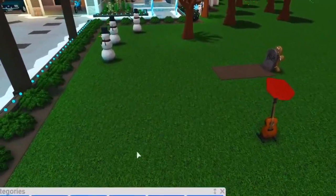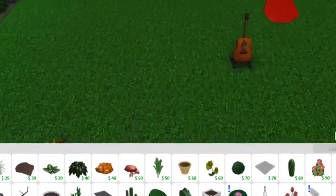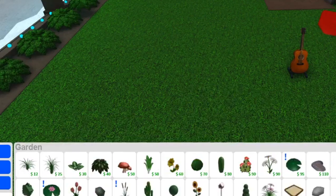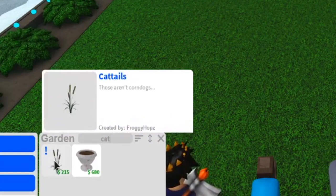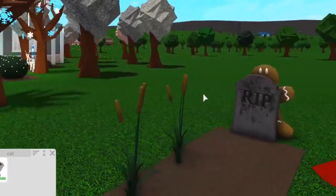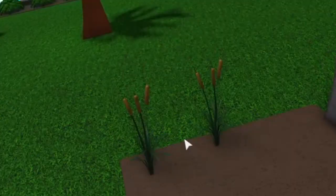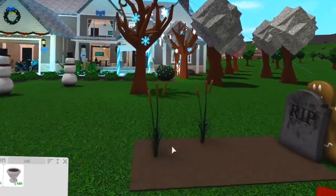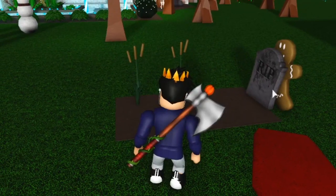My friend Froggy Hops told me about a really small thing — nothing game-changing. The new cattails that we got — Froggy told me to read the description, so I will. It says 'those aren't corndogs.' I think the first thing everyone notices when they look at cattails is 'oh, that's a corndog.' Don't eat these by the way — do not eat them if you see them in real life. These cattails can be placed in water and they move too. I think that's everything from my list.